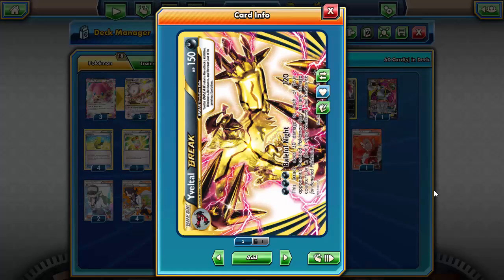So I'd have to say the deck I hate playing against the most is Trevenant Break, just because it gets that turn-one item lock, which is so annoying. There are other item lock strategies like Vileplume, but against those decks if they don't go first you have a chance. With Trevenant Break, all it requires is a Wally to get that first-turn item lock. Let me know in the comments what deck you hate to play against the most.